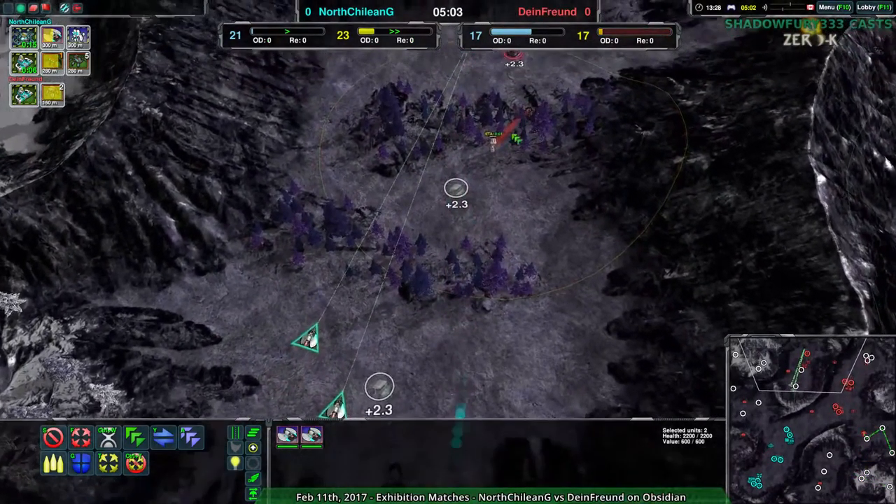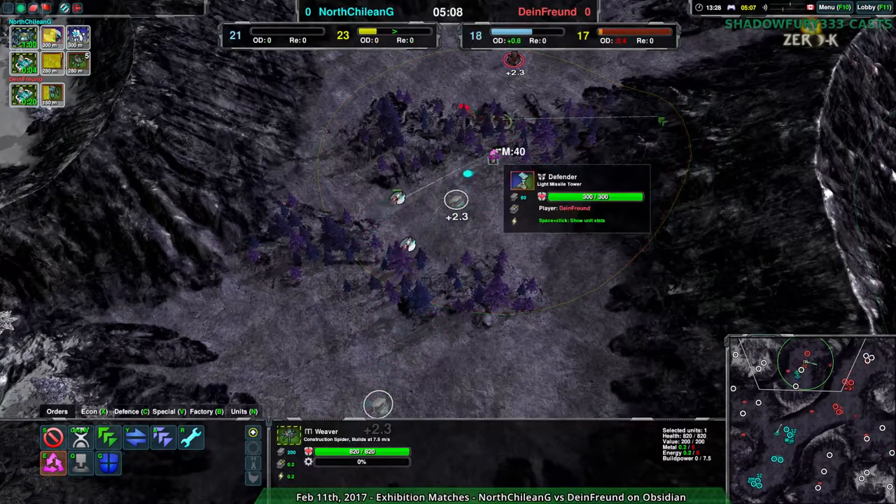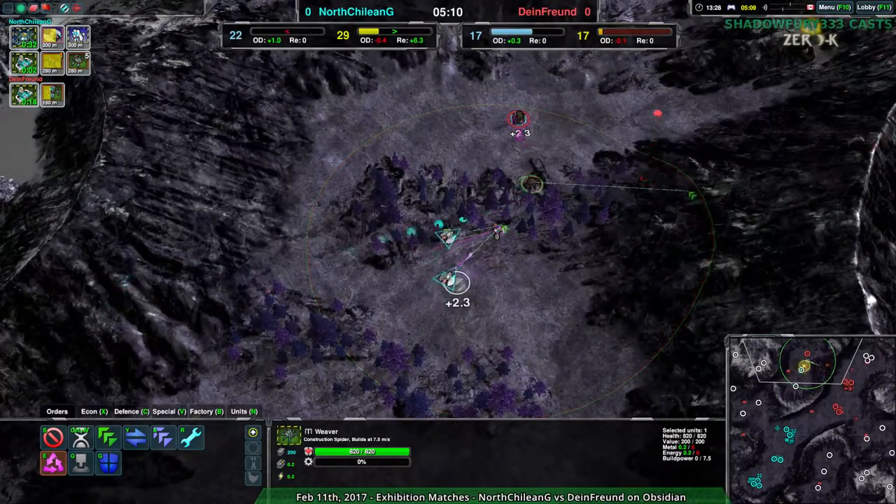I said it was neat that you can see reclaim cost by hitting reclaim — I didn't realize that was a thing you could do by just hovering on top of units. Although that might be a new thing; it looks like a Spring engine thing, actually.